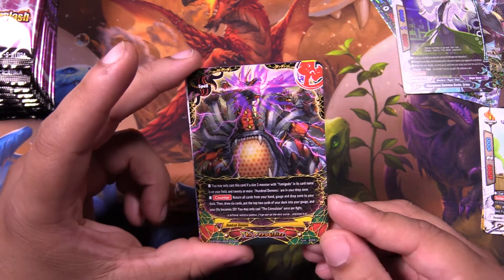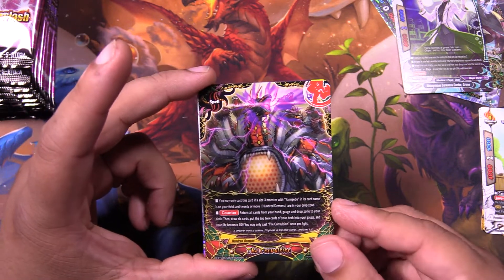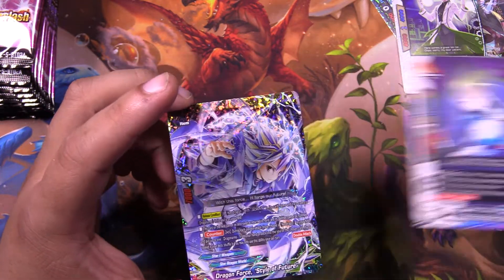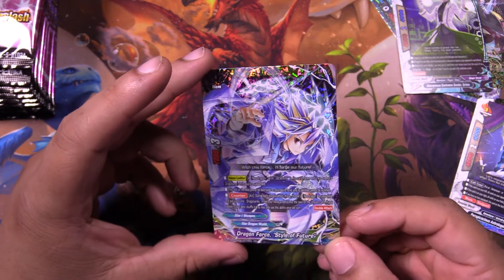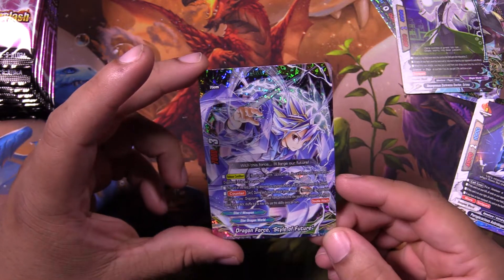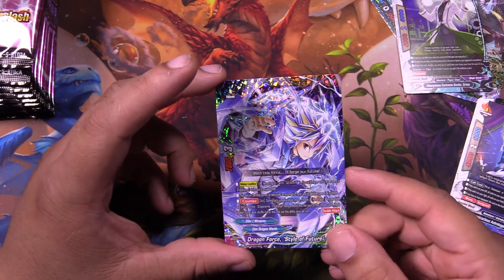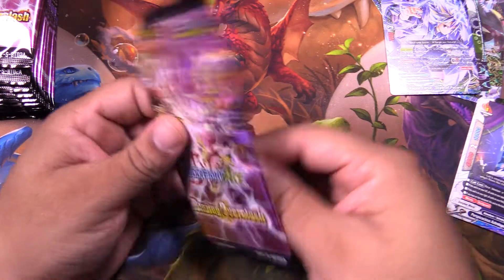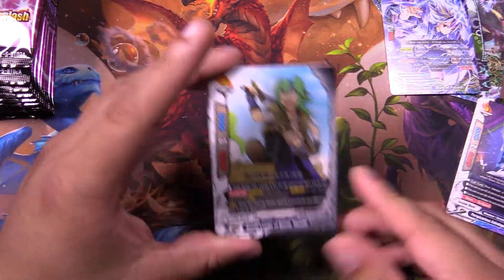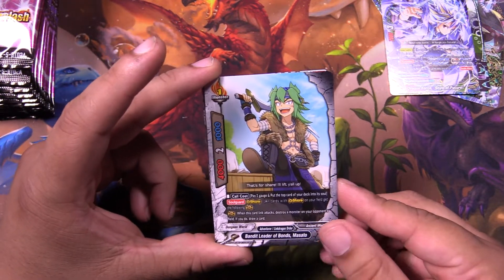We got the Convulsion — the once per fight, basically restart the game. A.K.A. Second Overturn Miseria. Subaru, I'm sorry you weren't important enough. Because we got a Dragon Force, Style of Future. Of course, I think this makes like the fifth Dragon Force that Star Dragon World has — the fifth Jack Star Dragon World Dragon Force. Because we do get one for Zodiac, which is nice. Which is busted. Just busted. Another Masato.